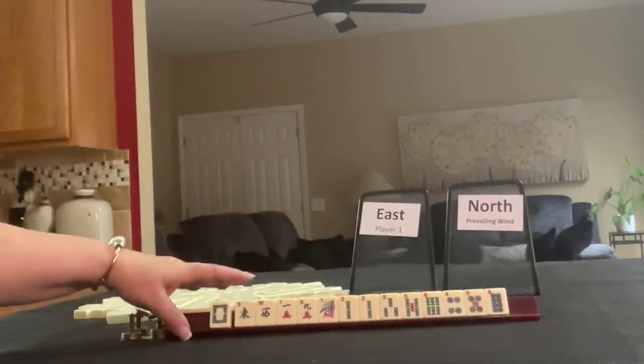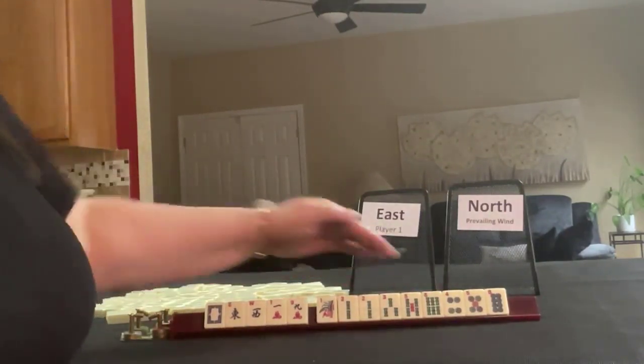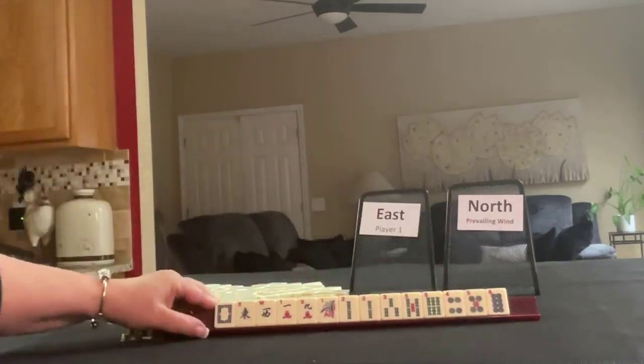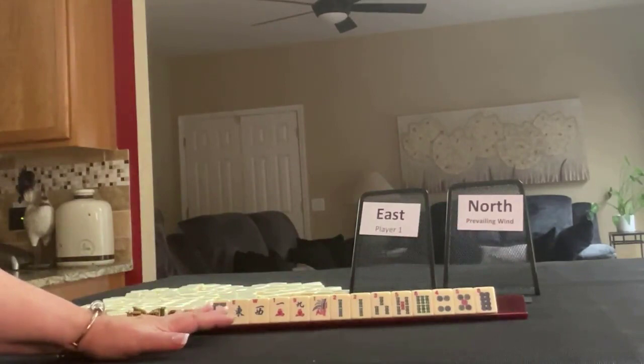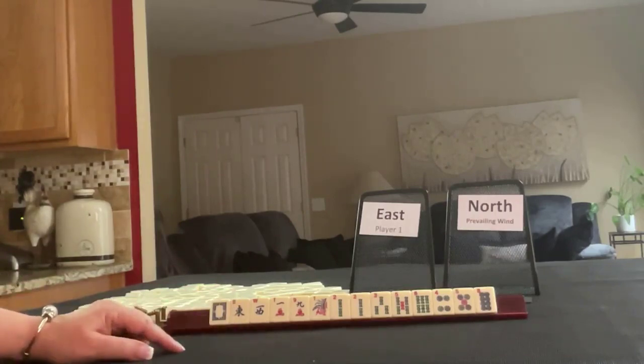We have a white dragon, east, west, one and nine in cracks, one, two, three, five, and six in bams, with a pair of twos, and six, four, five, eight in dots. If these were your tiles, what would you focus on, and which category or hand would you play with these tiles?